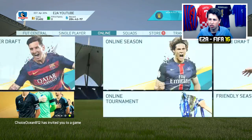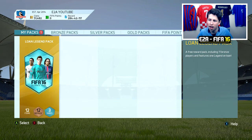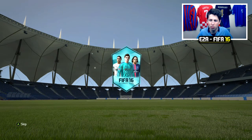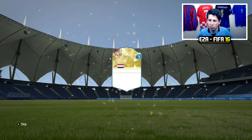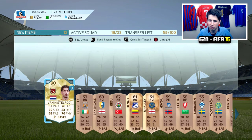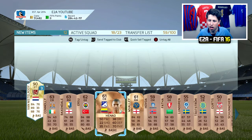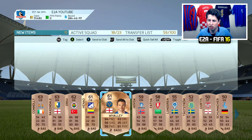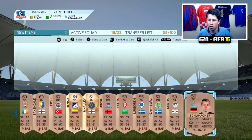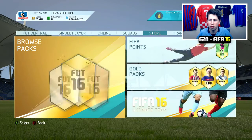I'll quickly open the lone Legend pack first before we look at the kit more closely. The lone Legend pack has three rare players in it, so I'm not sure if that's three Legends or two bronzes or what. Let's see — that's Van Nistelrooy, who I'll take. We also get a pretty decent silver as well. I'll send him to the club, and I'll try to list the others, but they're all untradable, so I'll just send them all to the club. I might need them on the bench for a tournament or something.